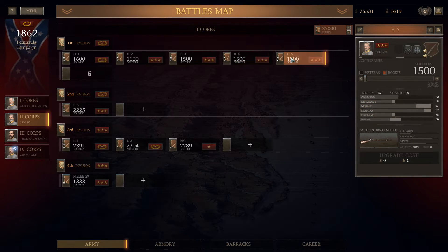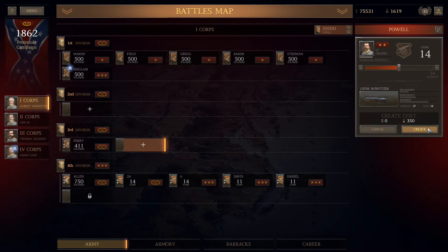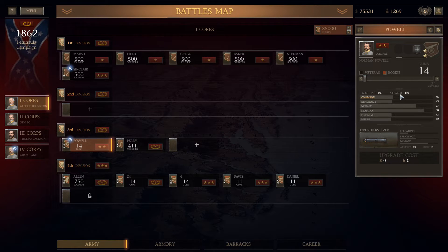I created a small unit of about 700 and then disbanded the next-level unit — these are in order of efficiency — and then ported into the 700 until it got up to 1,500. Those two units are about the same. Look at that melee, look at the efficiency, morale, stamina — firearms and efficiency are a little low. These guys need to get in there and get more kills.